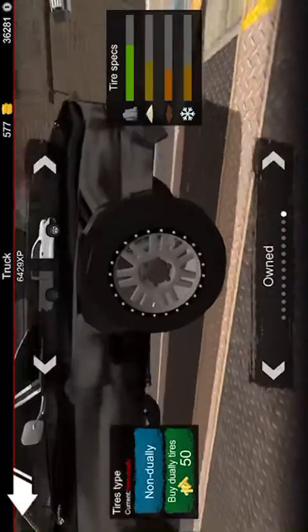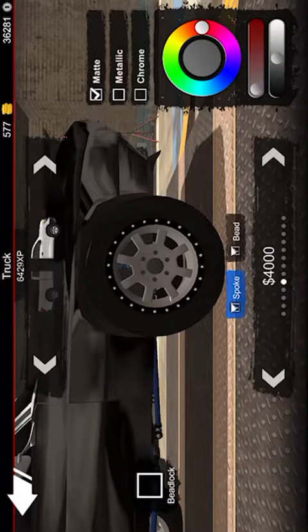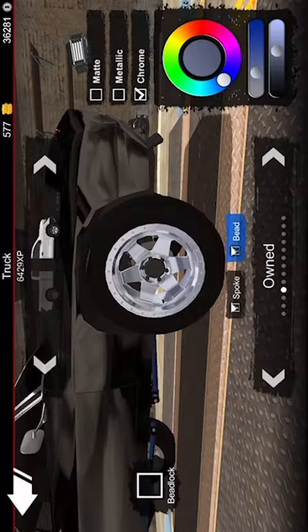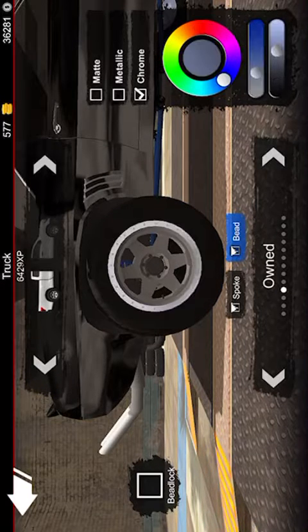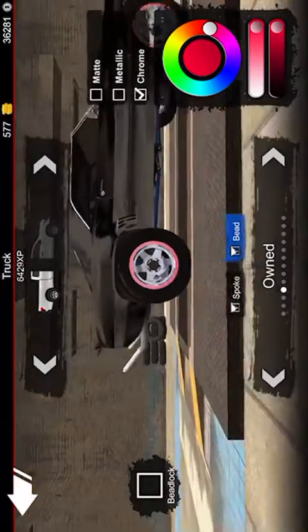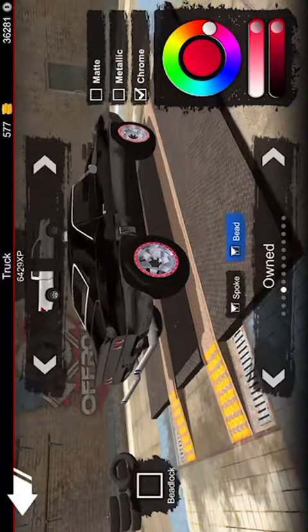We already got bald slicks on this thing. We're going to make these rims chrome, then go to bead and make them red. I already know how I'm building this thing. We'll go back to chrome, do those, and then make the red rims. That's a bit pink — we need to make it more red. Right there, that looks pretty sick.